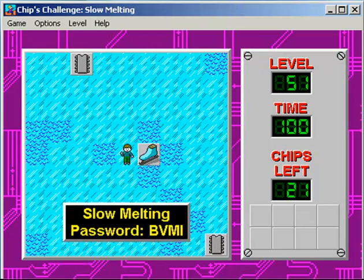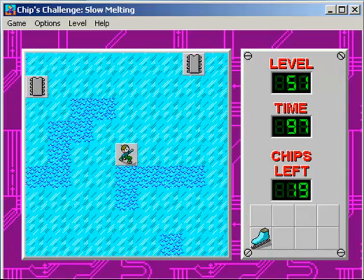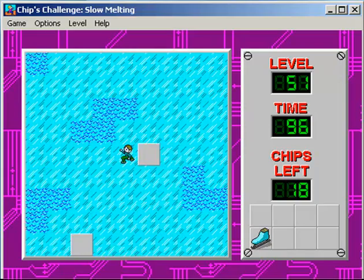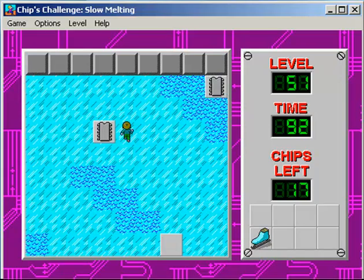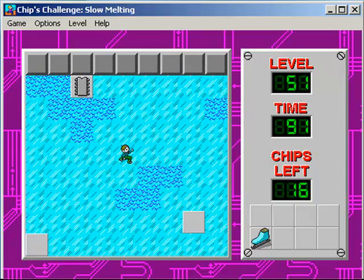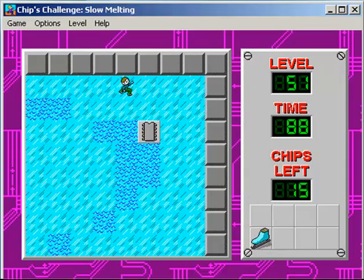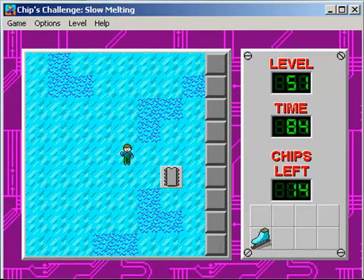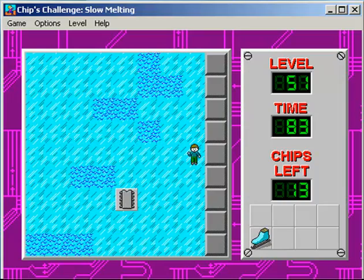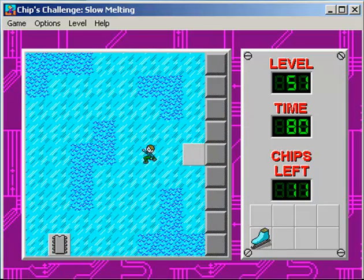Hello everyone, it's ROGDAT and we're playing some JCCLP. It's the set by Mr. Josh, and this is called Slow Melting. The level basically shows by itself — the title reveals what we're playing. We've got a little time, not that much though, to retrieve all those chips.